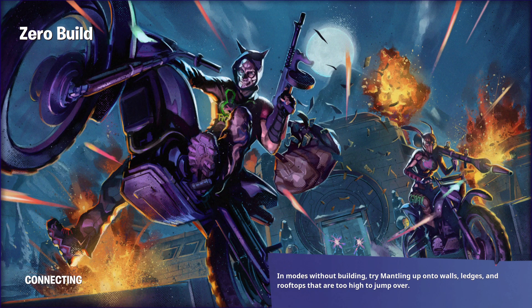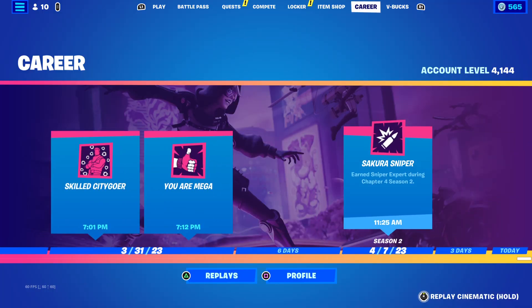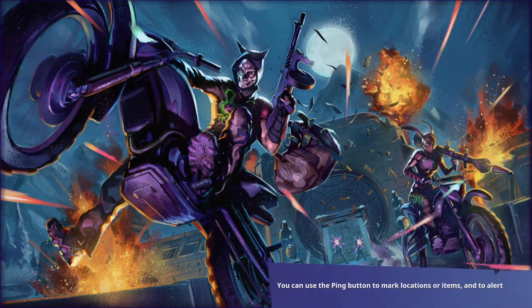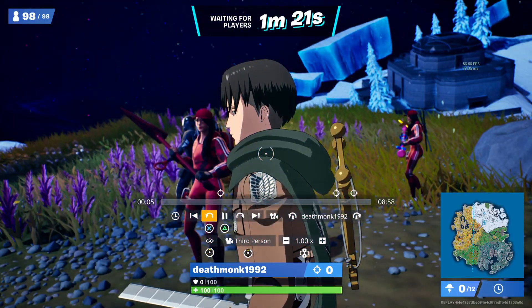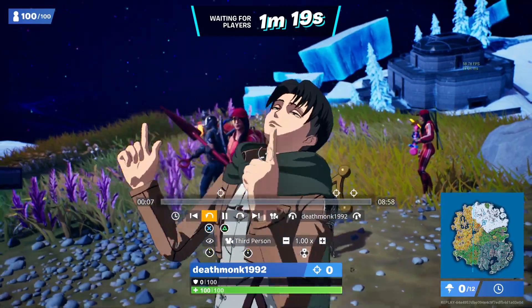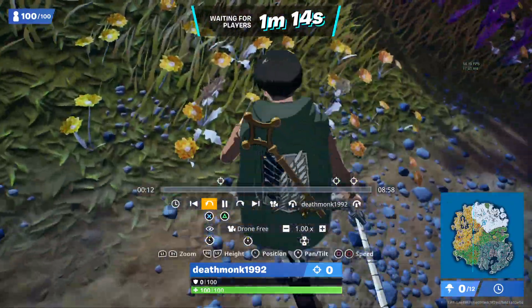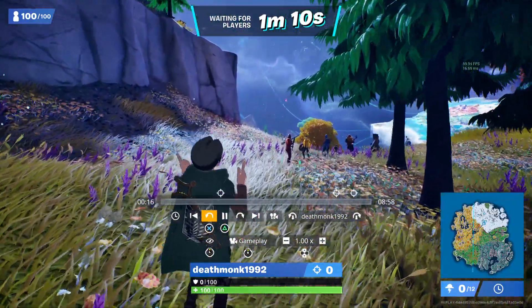I'm just going to go back to the lobby to show you this brand new update as far as the map is concerned. Most of you probably won't be aware of the majority of these changes, so I'm going to go into replay mode. The Jaeger's Family Basement gives you a certain item, which I believe is the back bling — the one that resembles the key that you guys can currently see on my back right here.